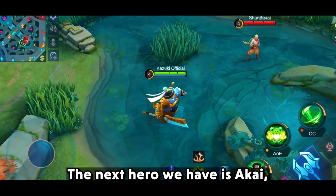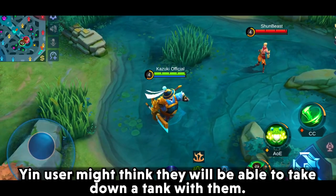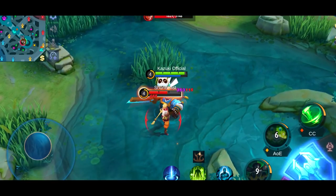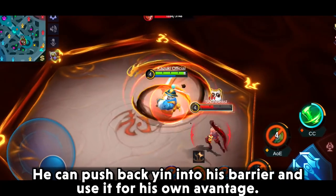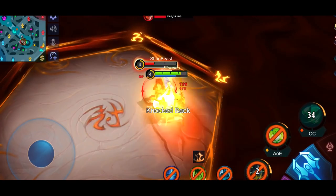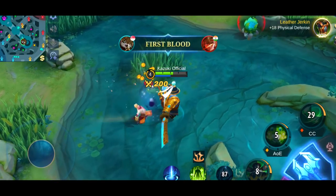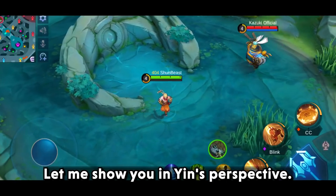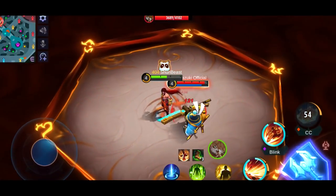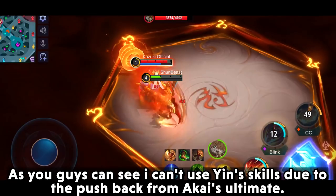The next hero we have is Akai. A Yin user might think they will be able to take down a tank, but that would be just a dream, because Akai can easily counter Yin. He can push back Yin into his barrier and use it for his own advantage. As you can see from Yin's perspective, I can't use Yin's skills due to the push back from Akai's ultimate.